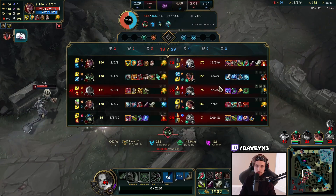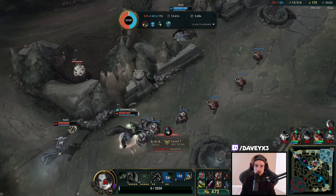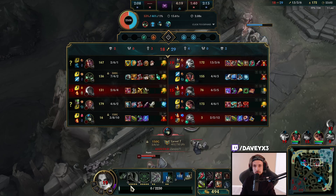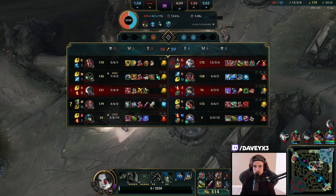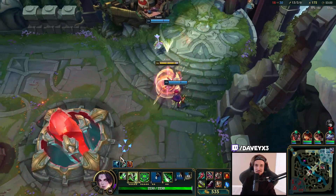We got Yone but we died right after - that was a pretty random flash for the kill. We're going to have to play a little bit differently since their team comp has a lot of CC. Let's go - I like the off-meta build on Kayn, it's so troll but it actually works somehow. Blue Kayn!